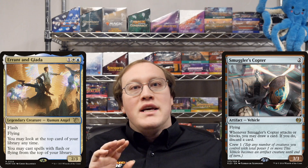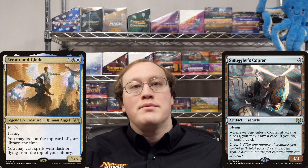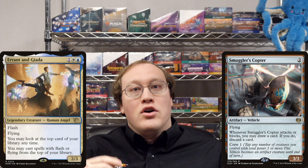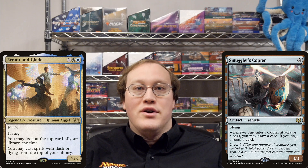Here's the cool part. Even though flying isn't normally going to do anything unless it's on a creature, Smuggler's Copter has that ability all the time — it's printed right there on the card. Therefore, you can cast a Smuggler's Copter from the top of your library with Errant and Giada.